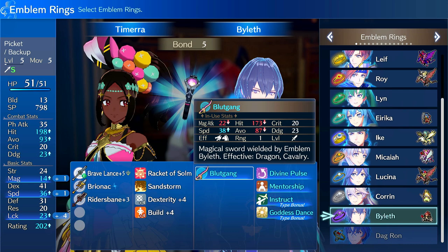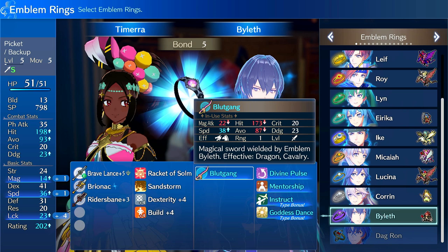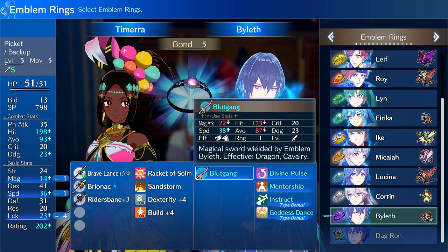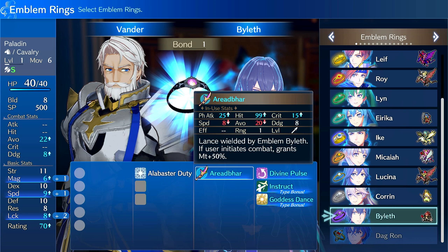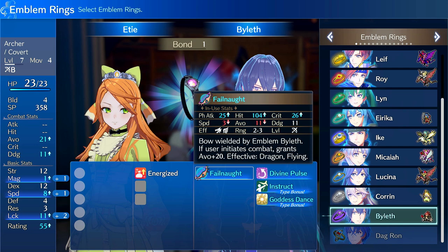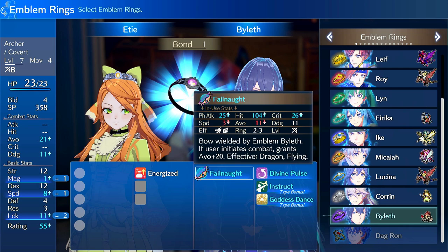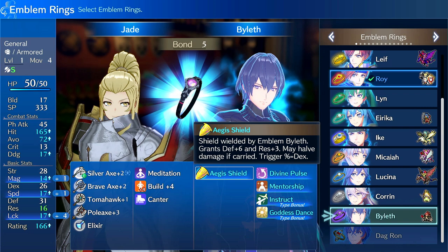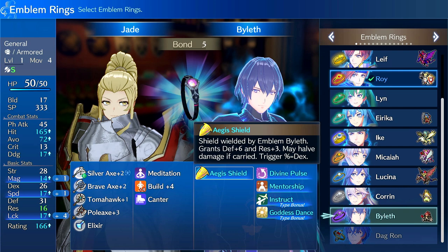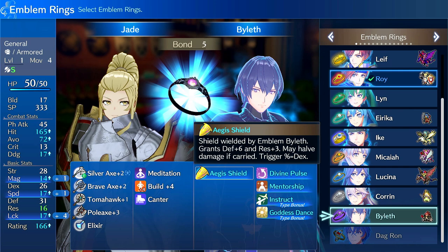Backup units get Blut Gang, which is a magical sword that has effective dragon and cavalry. Cavalry units get Arid Bar, which when you initiate grants might plus 50%, so it's a good player-phase weapon. Covert units get Fail Knots, which grants avoid plus 20 and has two-to-three range, essentially like a long bow — it also has a bit of crit rate, pretty good base damage and hit rate, and is effective against dragon and flying. Armor gets the Aegis Shield, which gives you defense plus six and res plus three, and may deal bonus damage where the trigger percent equals Dex — you basically just always have it equipped while engaged.